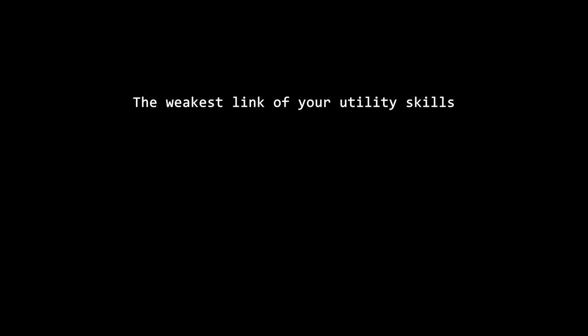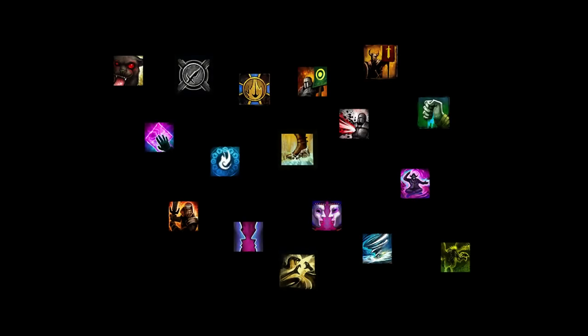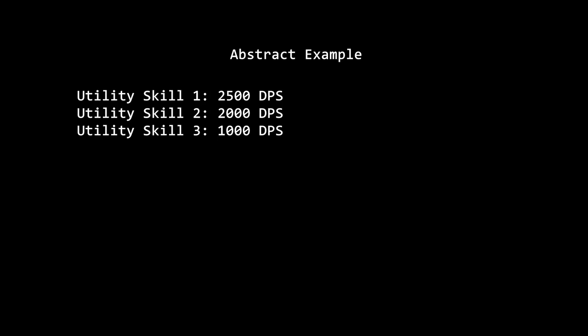The weakest link of your utility skills. For simplicity, let's focus on the three utility skills in the middle. Not all utility skills are equally strong. Among your choices, you pick the three with the highest damage impact. The most valuable one might be worth 2,500 DPS, the second might be worth 2,000 DPS, and the third might be worth 1,000 DPS — these are just example numbers. So when a boss fight demands that you pick an alternative utility skill — whether that is a Sanctuary on a Firebrand, Stand Your Ground on a Dragon Hunter, Spectral Grasp on a Reaper, Corrosive Poison Cloud on a Scourge, or Feedback on an Axe Mirage — you need to know about three things.